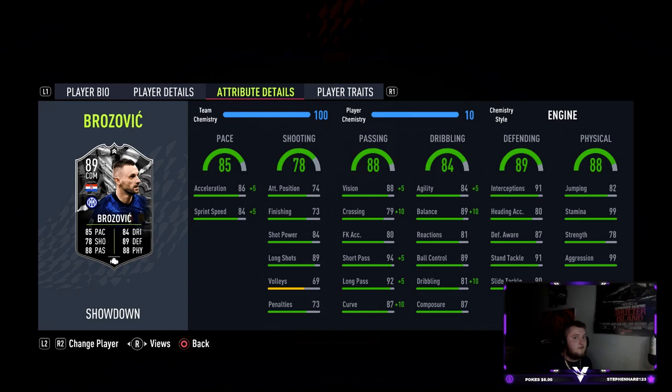His reactions and dribbling stat are both low, but he was brilliant in that category. Dribbling gets a 9 out of 10 — I know it's only 84, maybe the Engine was really helping him out, but he was brilliant. Really quick jockeying, which is really nice to have. Moving on to defending: another 9 out of 10. He's brilliant in this category — really really sticky tackles, good interceptions, good defensive awareness, and the AI generally is really good here.